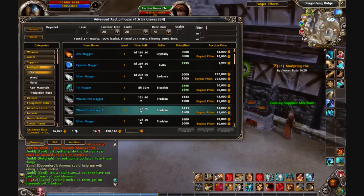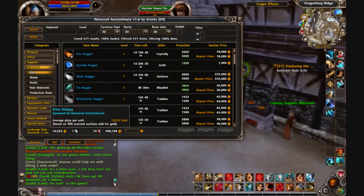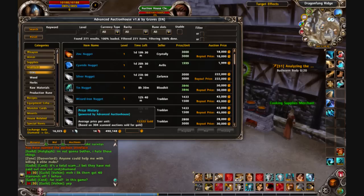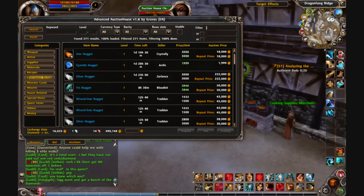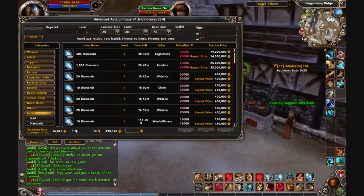Also in the lower left-hand corner of the auction house window you can see the diamond to gold rate, which right now is at 16,000. It's gone up a lot with all these recent diamond sales. The average price per unit for diamonds is only 12,000 apparently. I can just check that by searching Money > Diamonds and searching. You can also sort everything by price per unit.